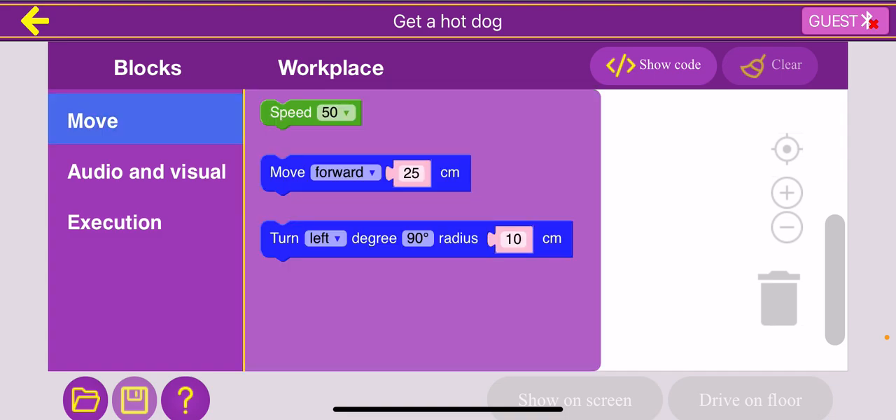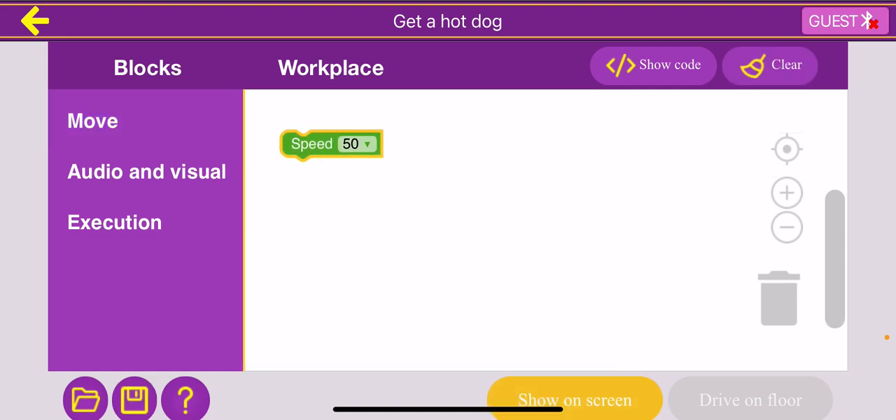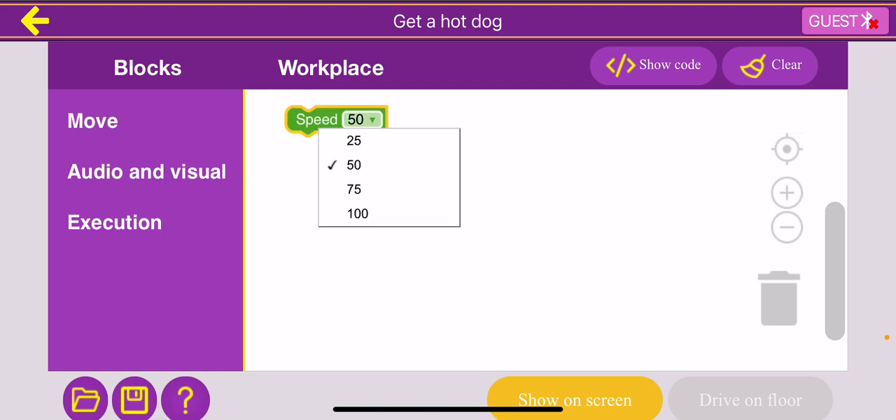Last video we talked about how we wanted to set a speed before we started moving, because that way the Siggy knows how fast to move through the whole obstacle course. So let's go ahead and drag the speed block from the move category. We can change the speed to 50, 75, 100, or 25, but right now it doesn't matter. I'll leave it at 50 because that's somewhere in between.